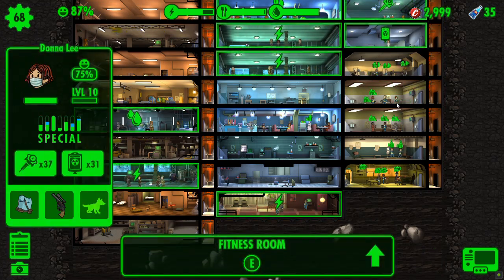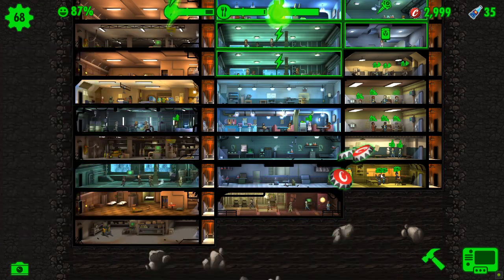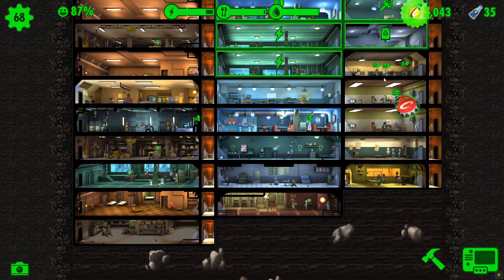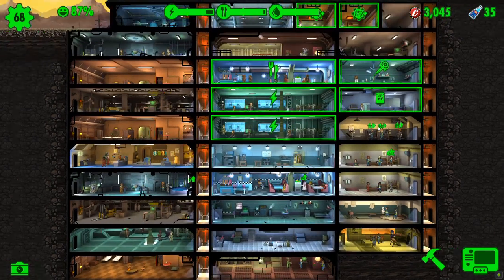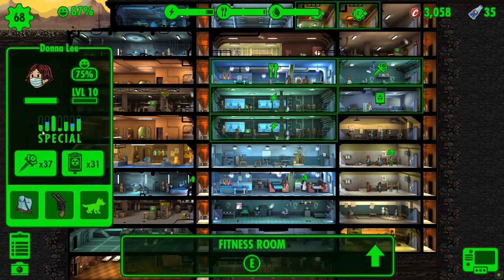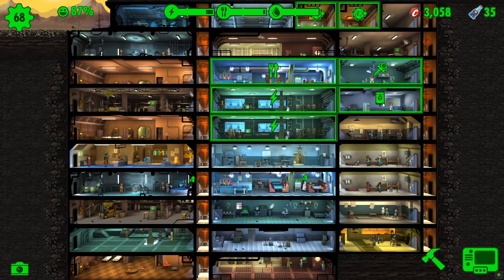We have a dweller at max endurance that will reappear momentarily with a little max star above their head. We will need to get that dweller moved into another training room. In the meantime, let's collect all of our skills and everything that we need at the beginning when we first log into a play session. It's always the same — get all those resources collected and all of the rooms done. Let's move her up to strength.